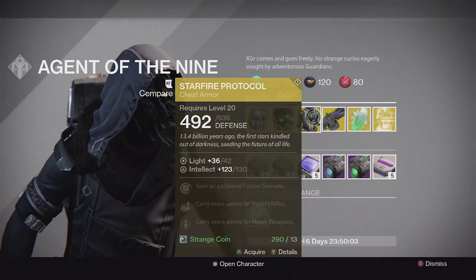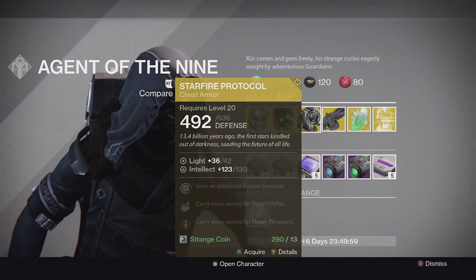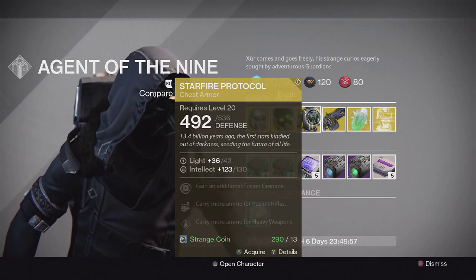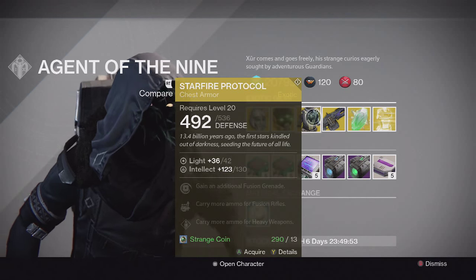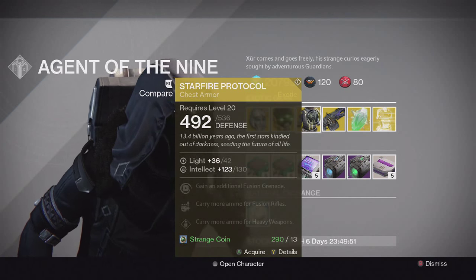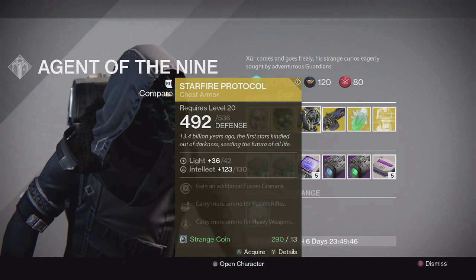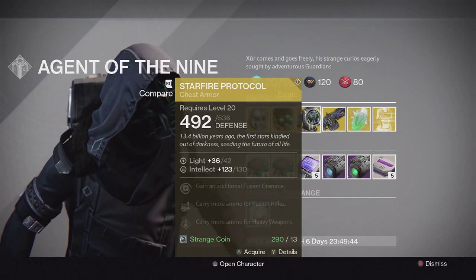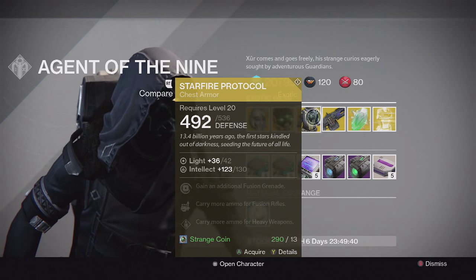And then for the Warlock, we have the Starfire Protocol, also with Intellect on it. This one's special perk is gain an additional fusion grenade, and it has carry more ammo for fusion rifles and heavy weapons. Pretty average overall — I'd recommend Heart of the Praxic Fire over this one, but still a pretty solid choice. It does force you to use fusion grenades if you want that bonus, but still pretty decent overall.